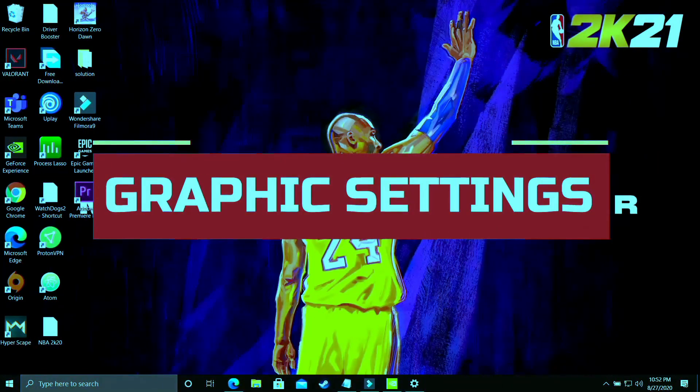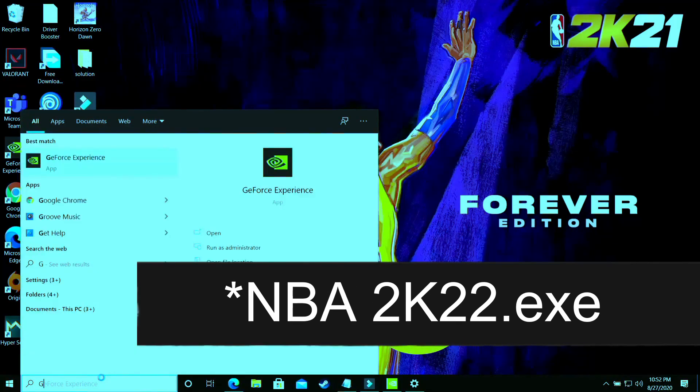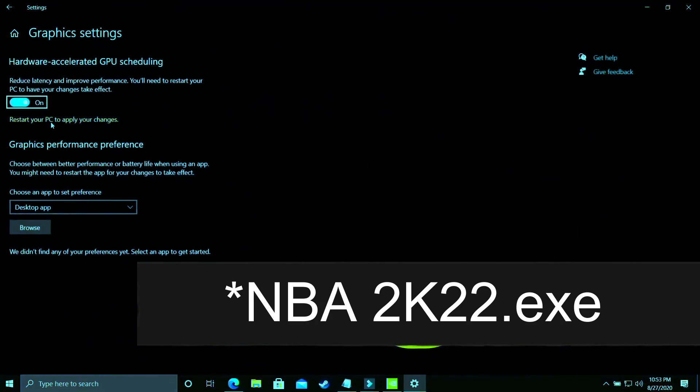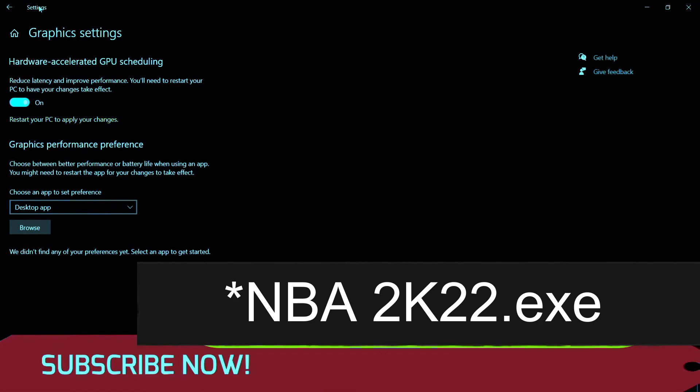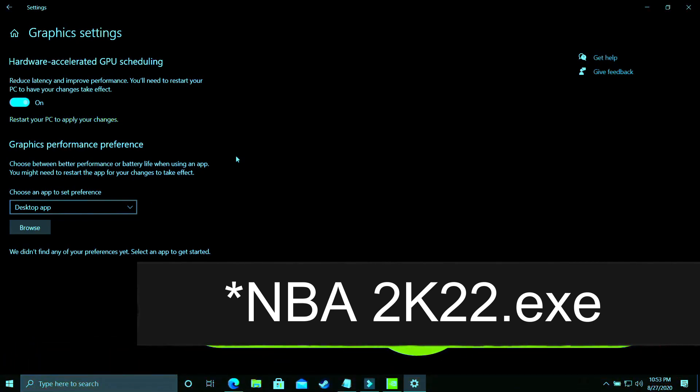This step is again really important. You have to change graphics settings. On your Windows 10 PC, search for 'graphics settings' and open that option. You'll see Hardware Accelerated GPU Scheduling — you just have to turn it on. By default it is off, and you'll need to restart your PC to apply changes. If you're using an earlier version of Windows 10 or Windows 7, you won't have this option, and I'll show you how to manually change settings for your Nvidia or AMD graphics card in the upcoming steps.